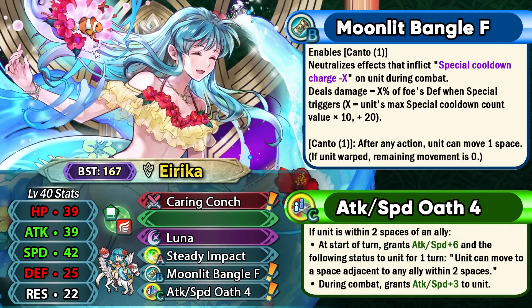She also has her exclusive skill Moonlight Bangle which has the flat one Kanto built into it, which is definitely pretty good with the teleportation of the Oath skill, because unlike the Trace skills it's still gonna be triggering when you teleport. She does have Null Guard built into it which increases her nuking potential, and then she can do true damage based on X% of the foe's defense, where X depends on your max special cooldown count. This is really similar to Brave Erika, and taking in the opponent's defense helps you do a lot more damage because on average units have more defense than resistance.